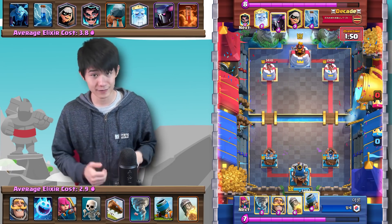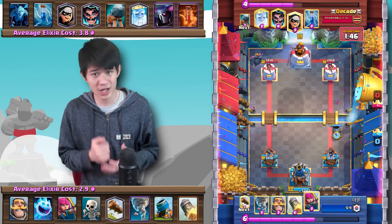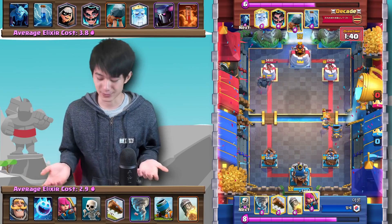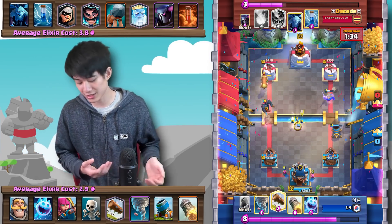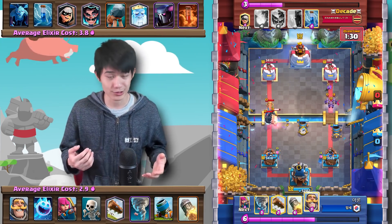As the battlefield clears, Aaron is able to consistently, almost flawlessly defend these pushes. He's up by over 1,000 HP. He just gets a Mortar lock onto the tower. The opponent is going to kind of go all in and let that Mortar do its thing — just kidding. Aaron's got another Mortar on defense.